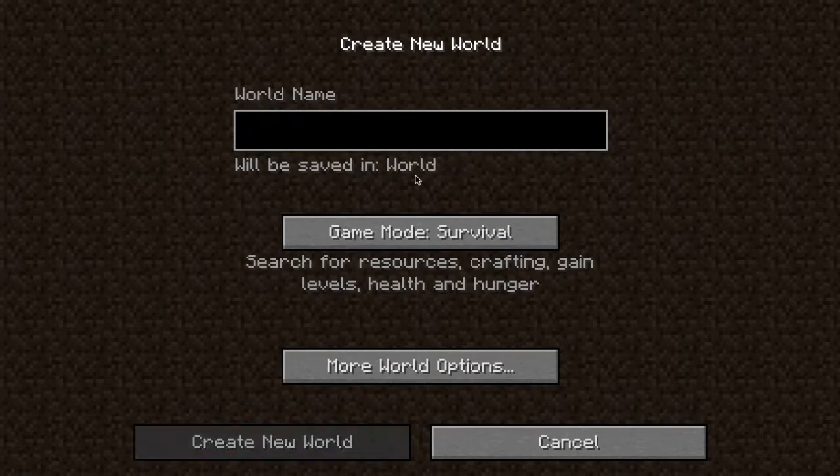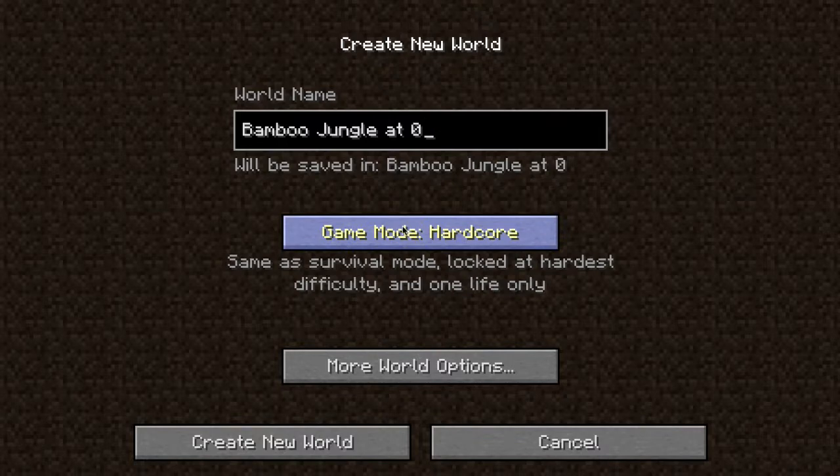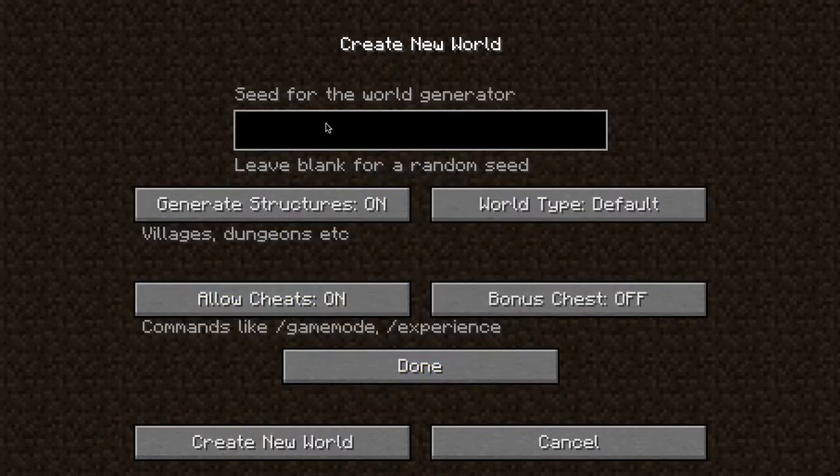I'm going to create a new world, and I'll just call it Bamboo Jungle At Zero. Because the bamboo jungle is at zero, zero — it makes it very easy to find, and you don't spawn very far from that at all, probably about 100 to 150 blocks. Here's the seed — I will put it in the description as well. Let's go ahead and create the world.